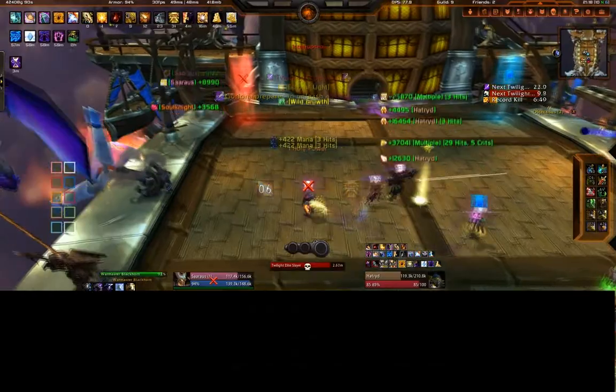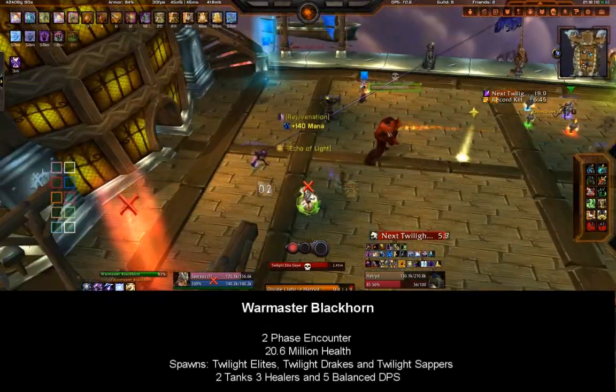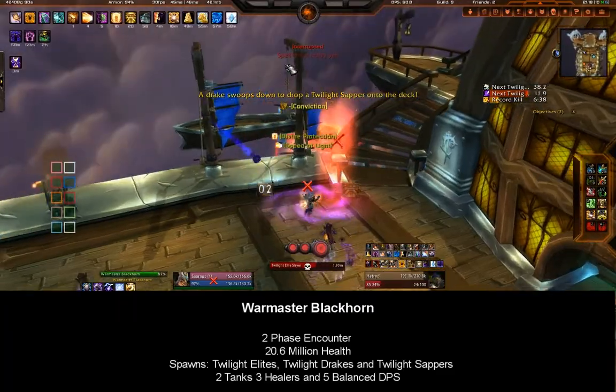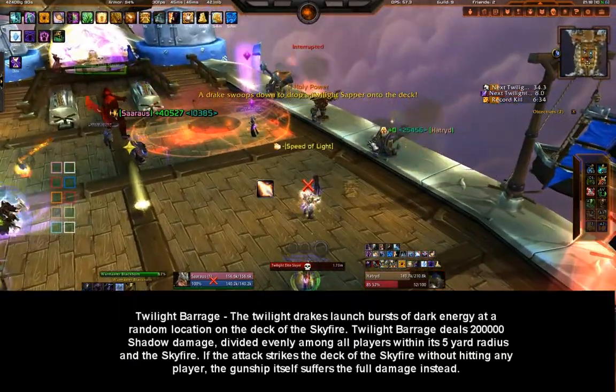War Master Blackhorn is a two-phase encounter. He has 20.6 million health and spawns Twilight Elites, Twilight Drakes, and Twilight Sappers. For this fight we use two tanks, three healers, and a balanced mix of five DPS.